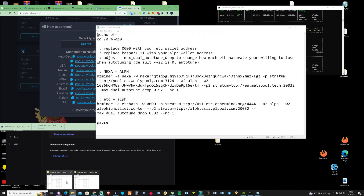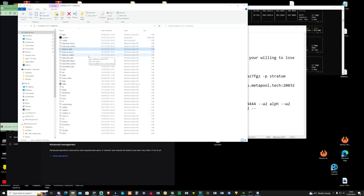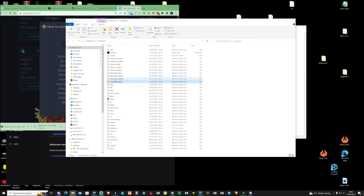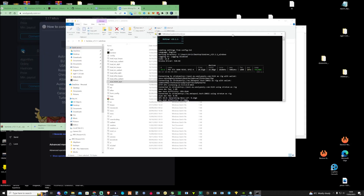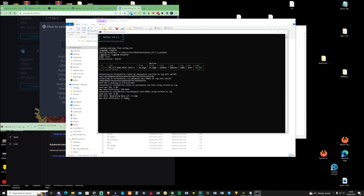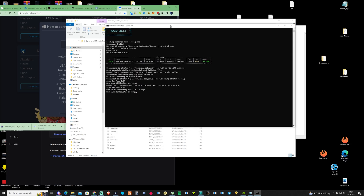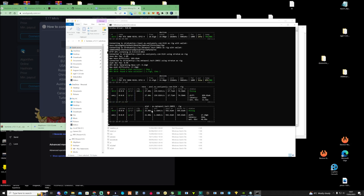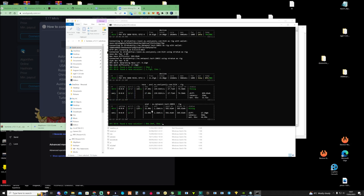I've gone ahead and done this. Now if we take ourselves back over to the folder, we should have a new bat file that's been made. I'm going to close off my current mining instance and then double-click on this. We should now be successfully mining Nexa and Alethium at the same time. This is showing to be the most profitable pair at the moment, so jump onto it while you can. As you can see, we've already started to receive some Alethium accepted shares and some Nexa accepted shares.